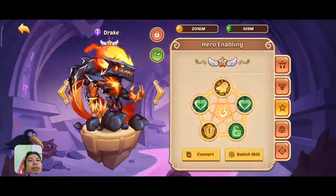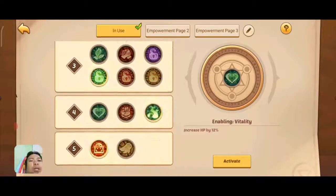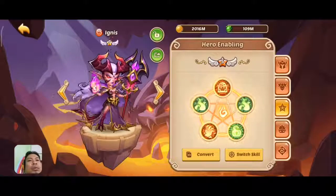Drake is going to have an HP build so we'll make our Drake tanky so that he will survive. Next is an Ignis — this Ignis is built to die, so we'll use speed enables just to lower down his stats. We're going to use little fight back here; this Ignis is going to be paired with Itaqua to die.